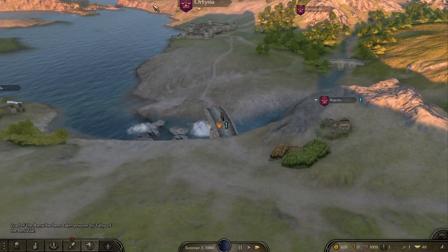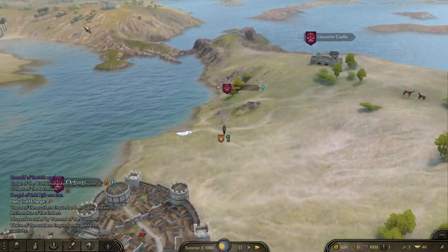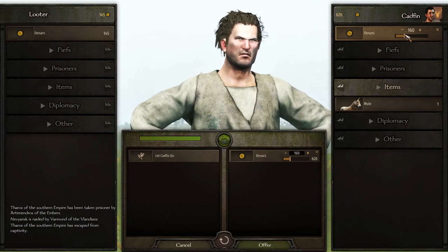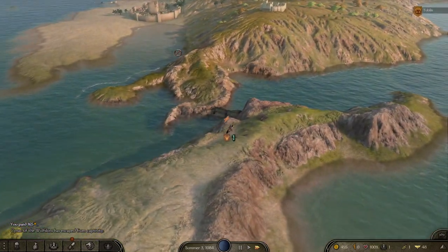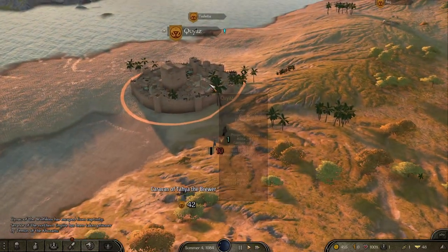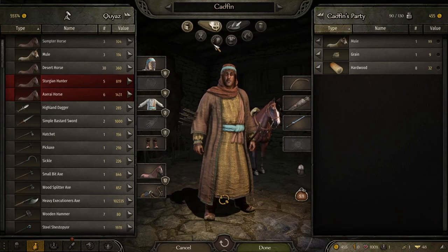I've actually been playing a ton of Bannerlord recently and I'd be more than happy to upload more content from this game, whether it's playthroughs or breaking the game in different ways. My objective is to make 100,000 coins as quickly as I can — probably no longer than 20 to 30 minutes — so let's hop right into it.